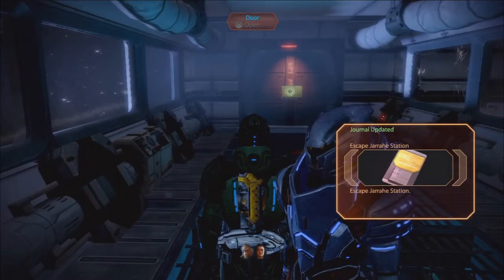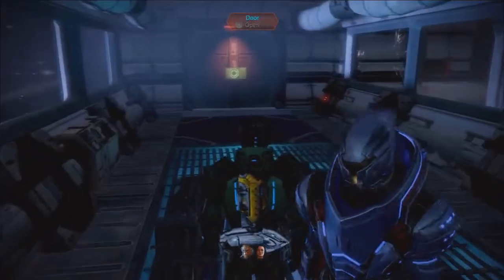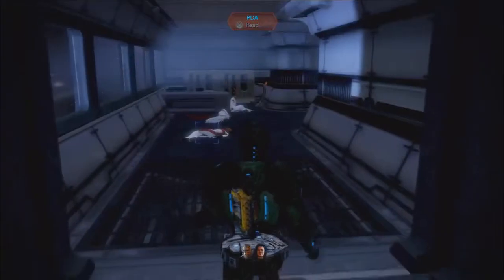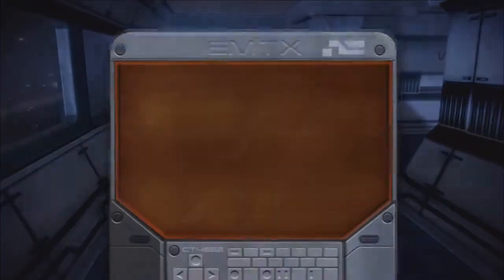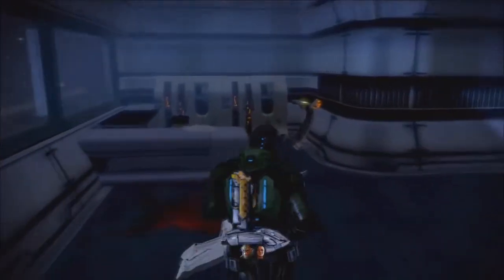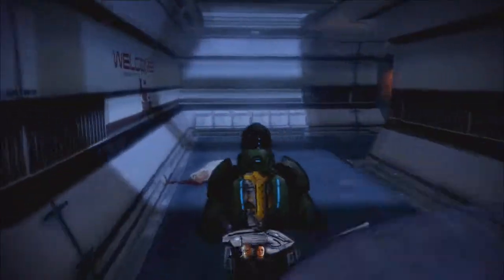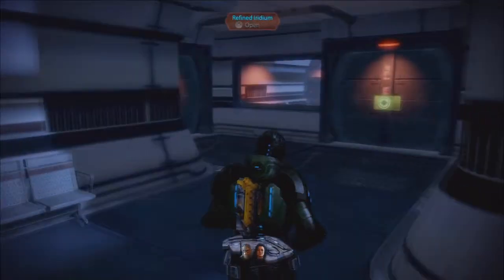It says 'Escape Draw Station' — that doesn't make any sense because I just got here. All right, we have a PDA to read: 'Dr. Galwind, at my suggestion we have cut power to all systems save critical life support, in hopes that disabling these systems will deny the VI the resources she needs to kill us. This is a temporary solution — we cannot last this out on our own. Doctor Tails.' So we have some sort of robot-gone-rogue scenario.